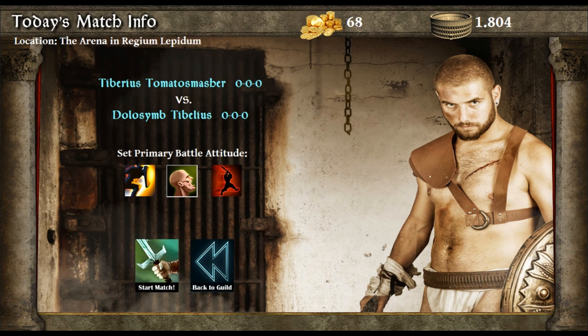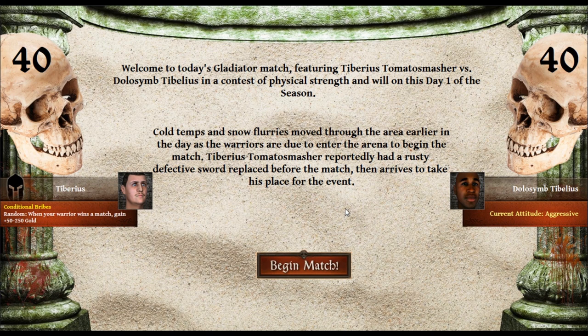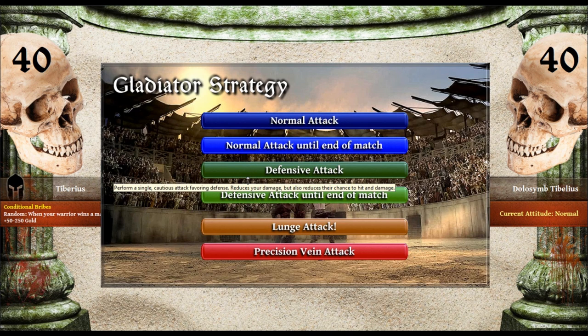We have 68 gold riding on this apparently. There are 1800 people watching. Welcome to today's gladiator match featuring Tiberius Tomato Smasher versus Dullesim. Cold temperatures and snow flurries moved through the area earlier today. Tiberius Tomato Smasher reportedly had a rusty defective sword replaced before the match, then arrives to take his place. They did something with my sword. He's aggressive and he's going to be not so aggressive apparently. The two warriors circle — and we don't even get to see this.